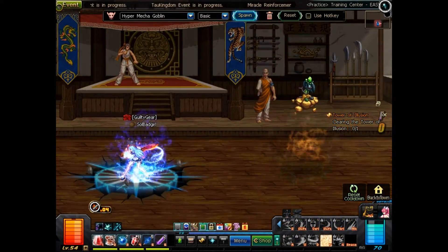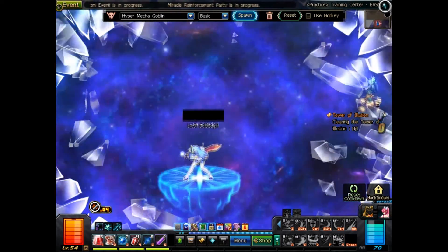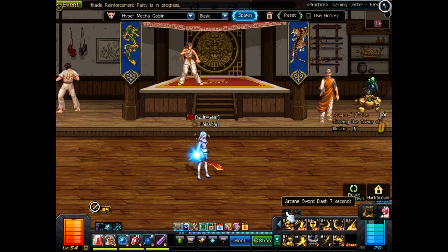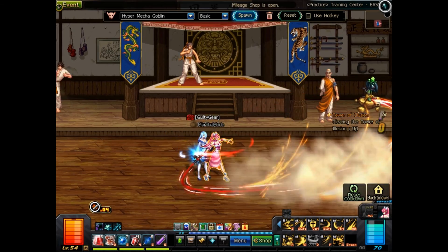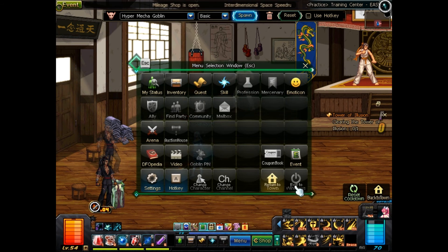Each room you enter in a dungeon uses 1 FP, and special dungeons for each area use 8 FP and require 8 FP to even enter. FP resets at 5 AM Eastern Standard Time. That's really all you need to know — stuff that not a lot of people, sometimes even myself, understood right away about DFO, but that can help you and maybe stop you from quitting out of frustration. I hope this video helped you or taught you something new. Show this video to newcomers — I only made it to help out a few friends. Hope you enjoyed and see you later.